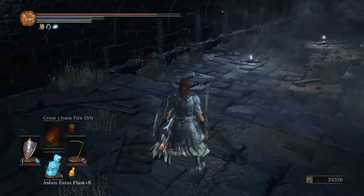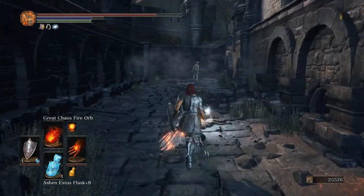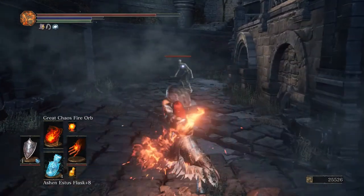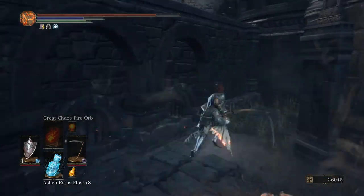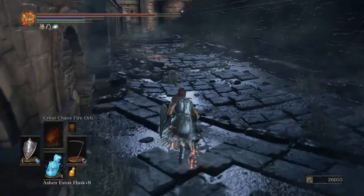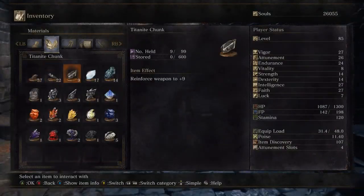I'm not bothered about the drops that they'll give if they try to transform. As you can see, tons of chunks coming out right now — absolutely not bothered about the item they give, the trouble they give you just isn't worth it. Titanite chunks — twinkly titanite even. That puts us on nine, which is pretty good.